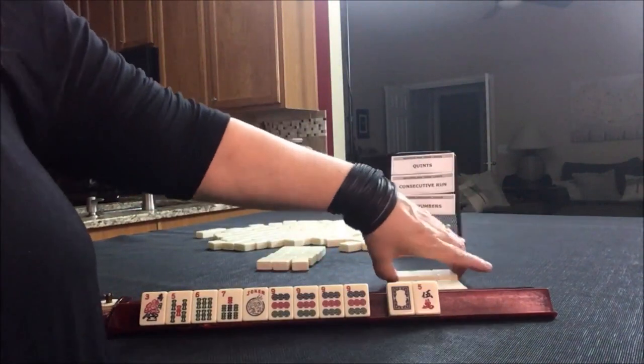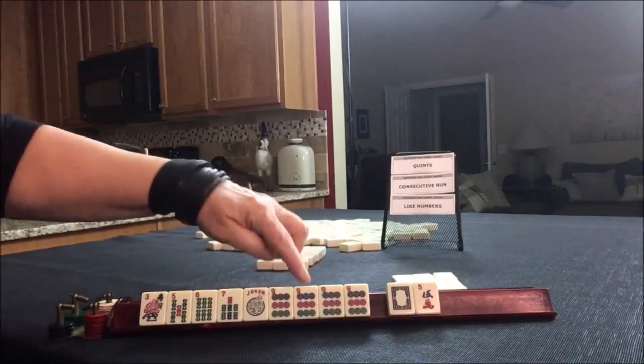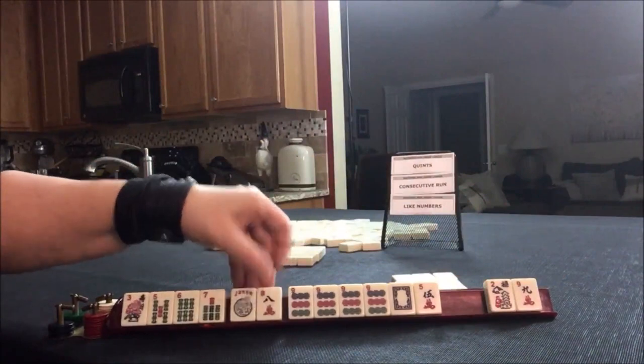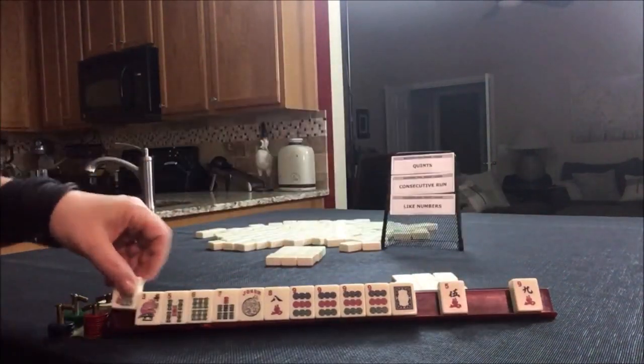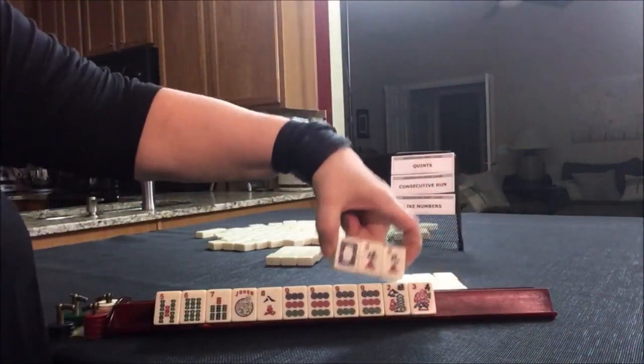Wait — we need dots, not bams. I was thinking the consecutive run quint, but we need dots. We got the eight crack: five, six, seven, eight, nine. Now we're going to have to pass a white dragon because I'm not going to pass the flower.